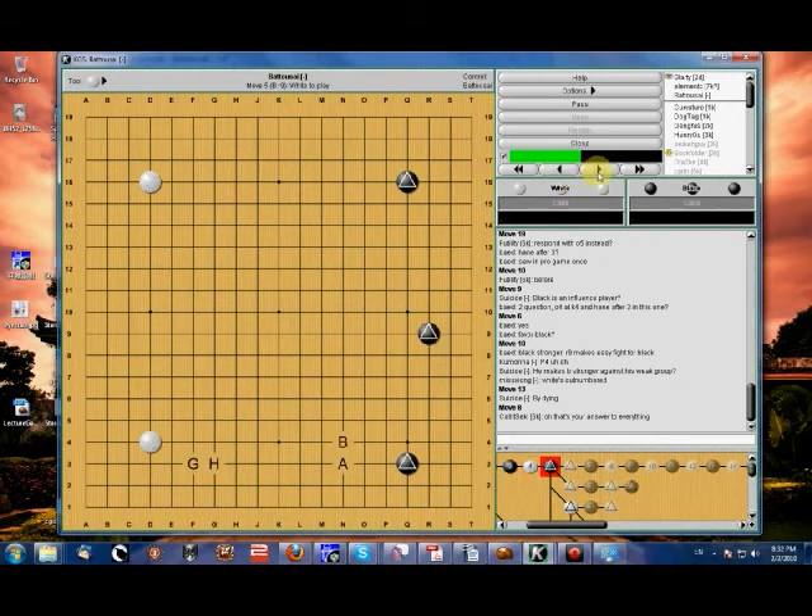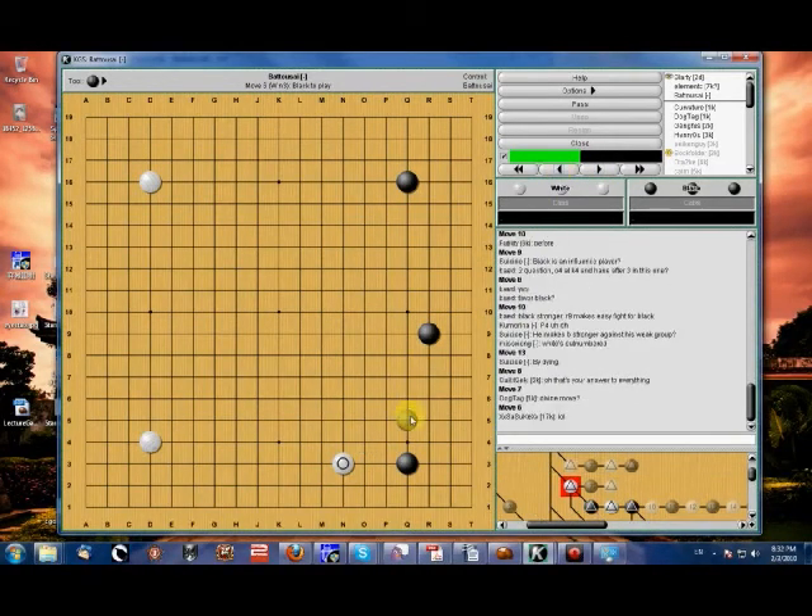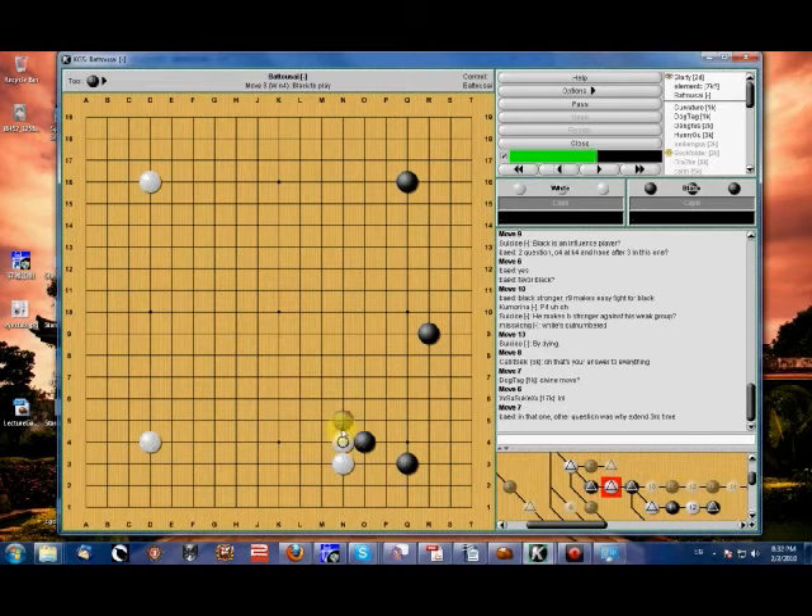This is the general spirit of the Chinese Fuseki: white is going to try and force black to enclose if at all possible, and black is going to try and resist enclosing and keep building as long as possible.